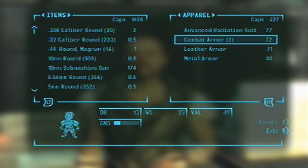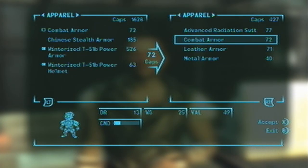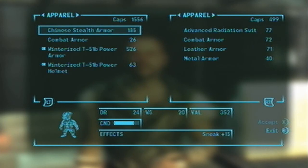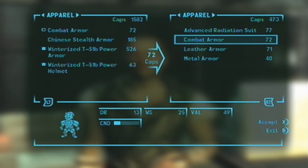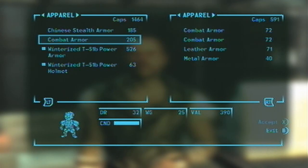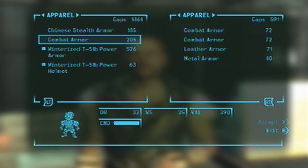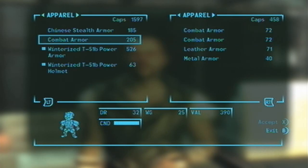The way this glitch is performed is when you see an item such as combat armor, or any item basically that they have two of, you buy one of them, resell it, and just keep doing that. It should take two or three tries, and then all of a sudden when you buy it, it'll be at full condition.